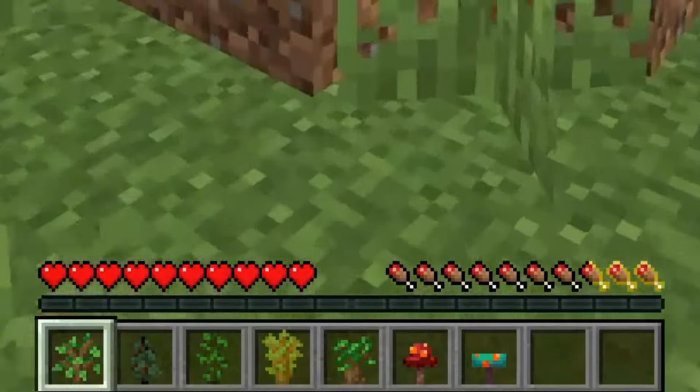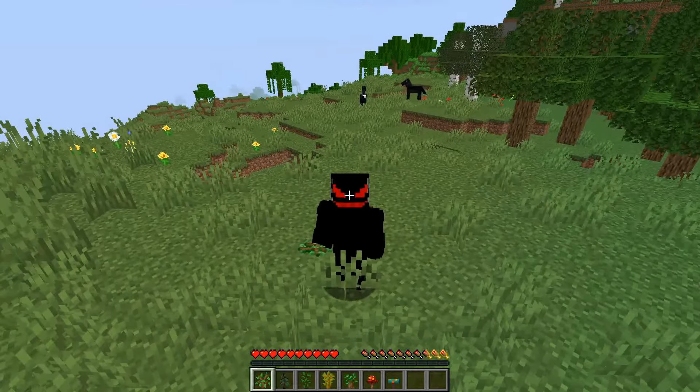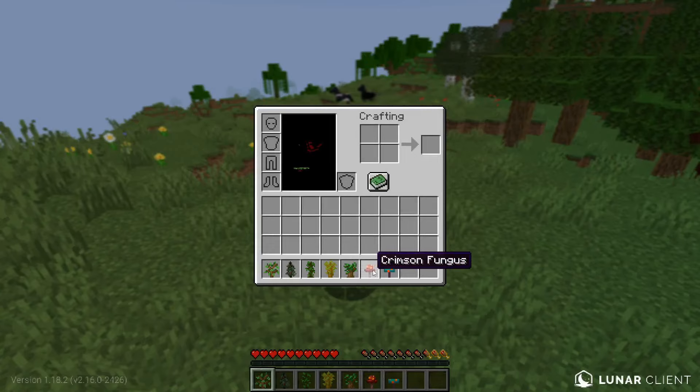We got some saplings in our inventory. That's kind of interesting. I know exactly what we have to do with all these different saplings. We have seven saplings, and there are two nether saplings as well - the crimson fungus and the warped fungus. That's kind of cool and really interesting. I'm curious to know what's gonna happen.